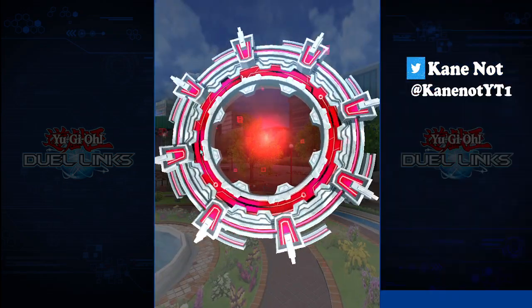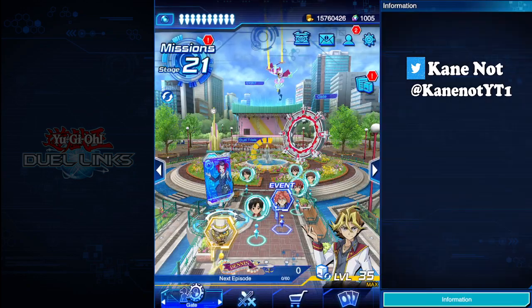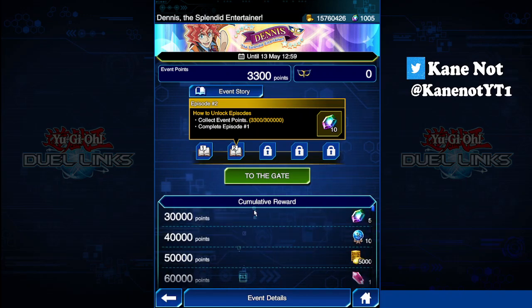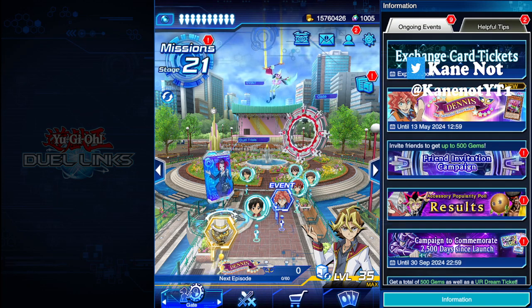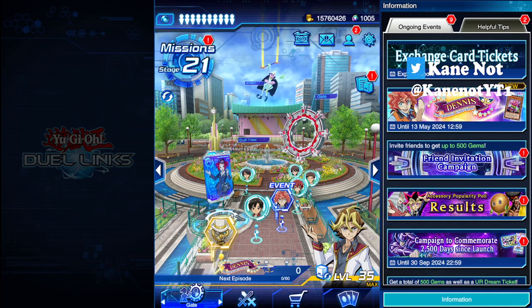Currently Dennis is not available at the gate yet because I have not completed Episode 1. Episode 1 requires you to duel against Dennis at Level 10 and also collect 16 masks. Episode 2 will require getting a certain amount of event points after completing Episode 1. So before you unlock Dennis two days from now, you can have some fun dueling around, get the event keys, and also duel him at the gate.